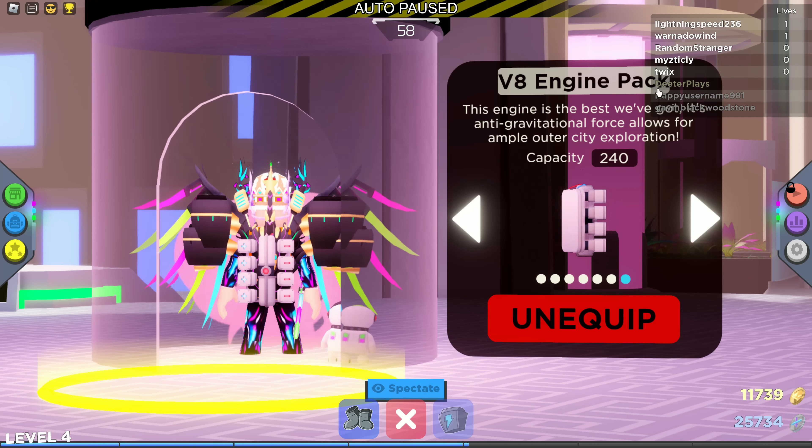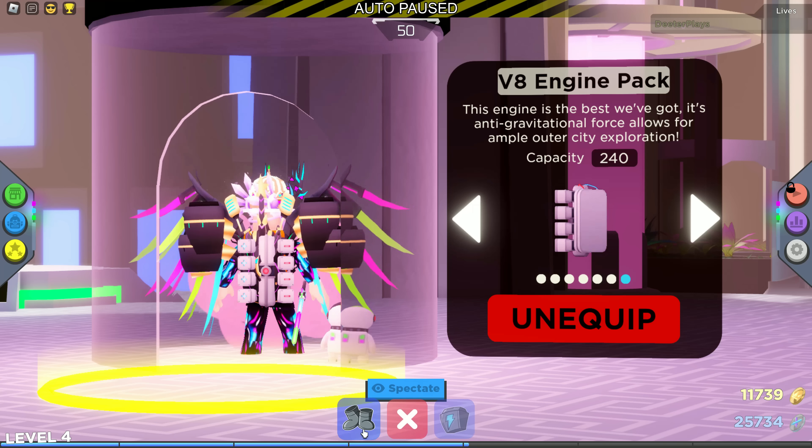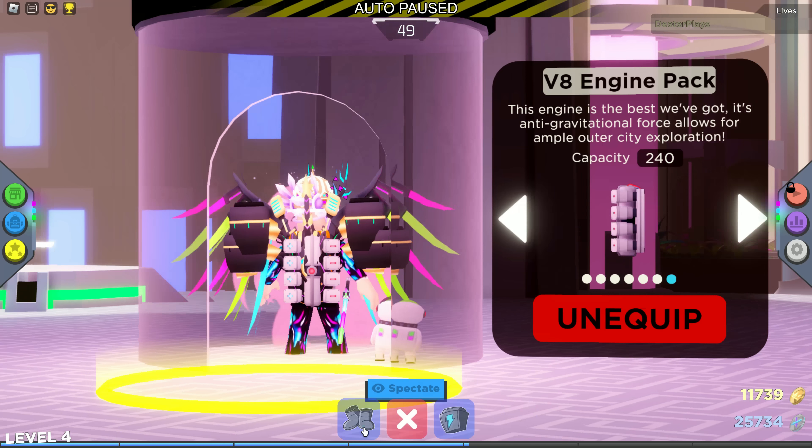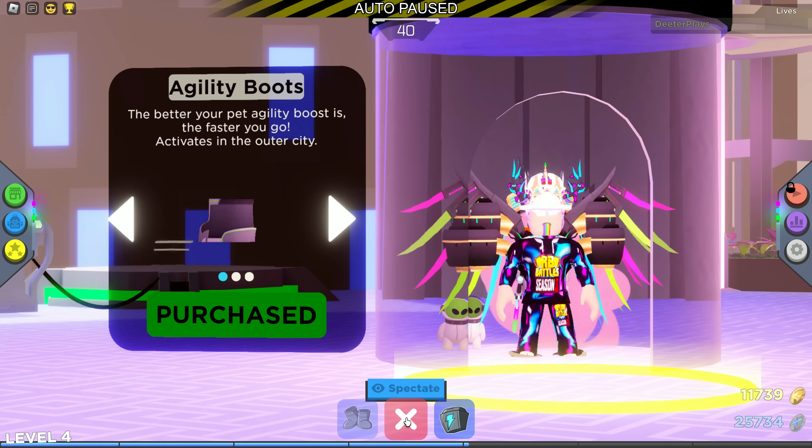You need the battle coins for items in the shop. You'll want to get the v8 engine pack so that you can walk around in the outer area — that's ten thousand battle coins. Then you're going to want all of these boots; I think each of these are like fifteen hundred battle coins each. You've got the agility, the gravity, and the truth boots, so you'll want to make sure you get enough battle coins to get all of those.